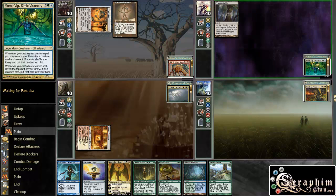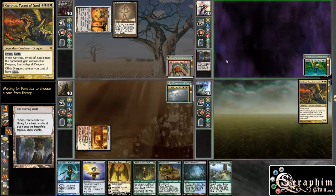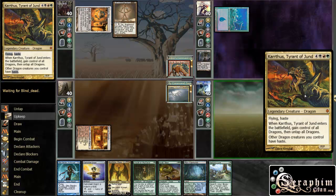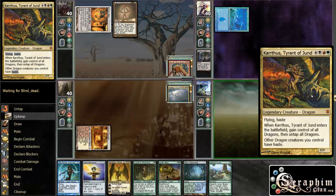Classic Momir Vig — decent, but not amazing. And Karthus isn't at his best now, because there aren't any Dragon Commanders — there normally are quite a bit. It's just a jump deck here; in this case it's just worse than Crash the Bloodbraided.